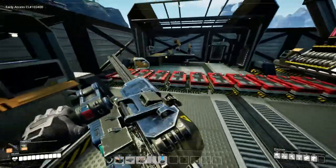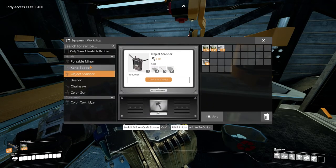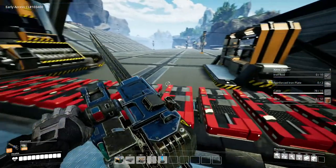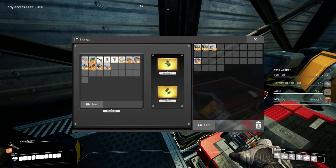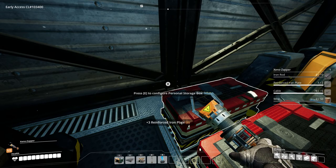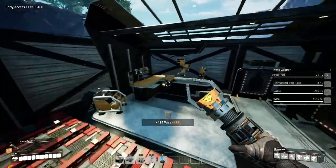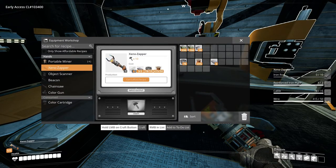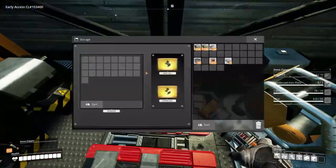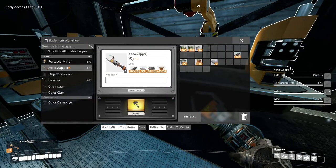I kind of want to grab a Xeno Zapper. Let me see what we need to make that — add to list. I think we got probably most of the stuff, and some cable — I think I have some here. Let's see what we need — rods. Do I got rods here? Yeah, we should have rods as well.